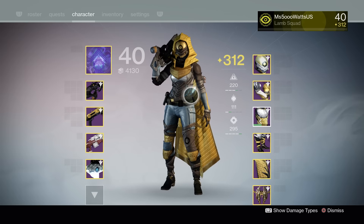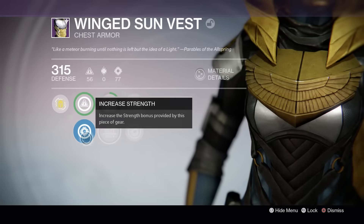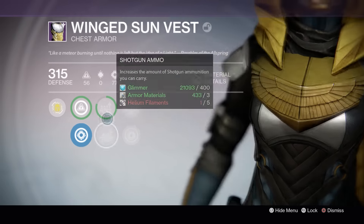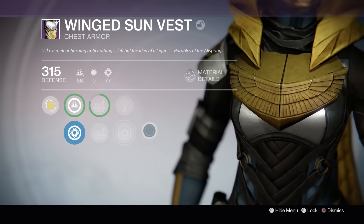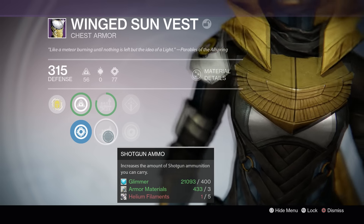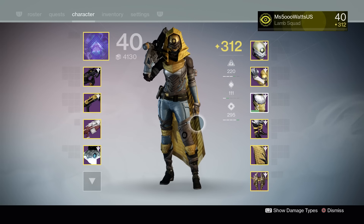Now moving on to armor! The guaranteed armor piece this week is the chest. I got super lucky with Intellect, Strength, and also Void Armor — this is perfect for my Night Stalker. The only thing that would have made it more perfect would be Sniper ammo instead of Shotgun ammo, but I can't complain too much with the roll that I got. It's really good.